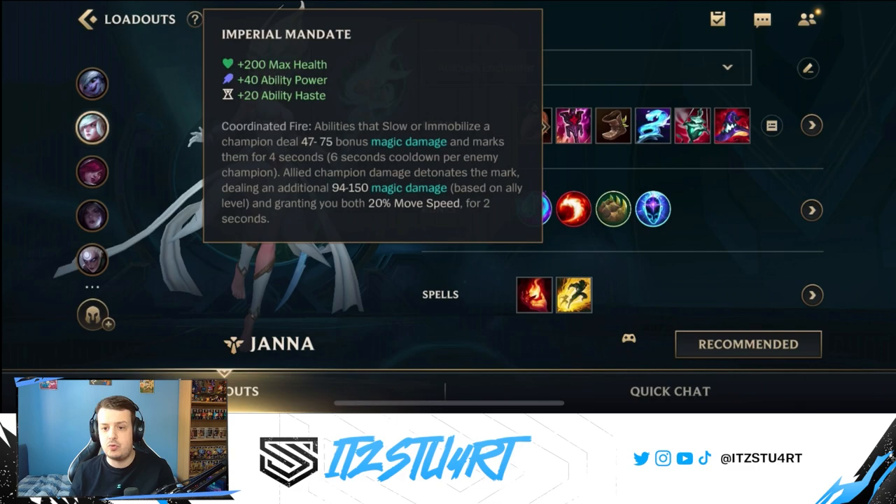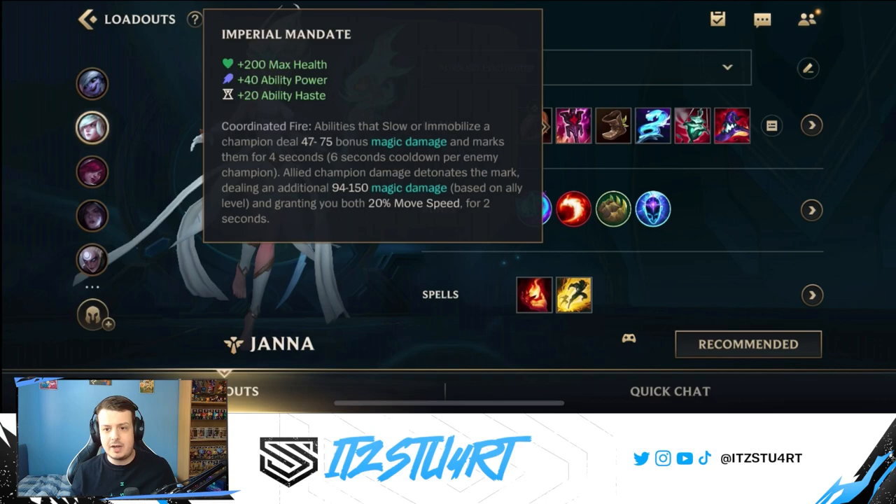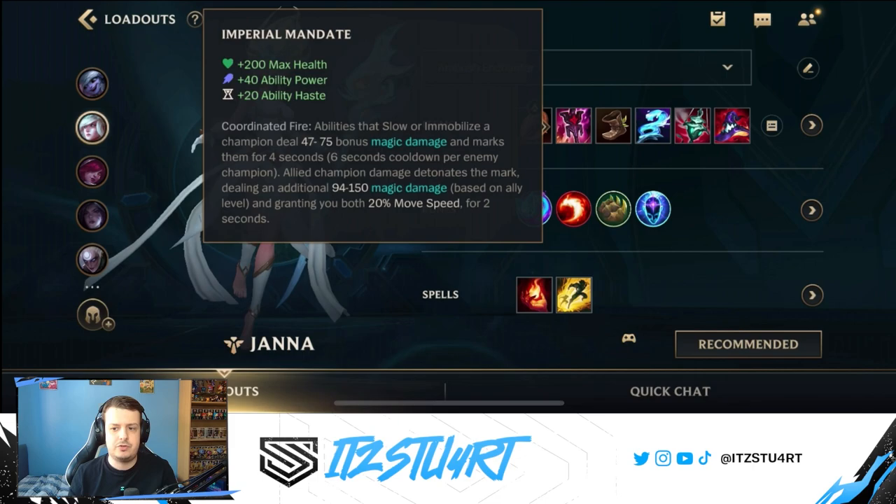For our first core item we're building Imperial Mandate. Maximum health, ability power, and ability haste are great base stats, but the main reason is the Coordinated Fire passive: abilities that slow or immobilize a champion deal bonus magic damage and mark them for a few seconds. When an allied champion hits that marked champion, you deal additional magic damage and both you and that ally gain bonus movement speed. Janna can easily trigger this with her point-and-click second ability, her knockup tornado, or her ultimate.